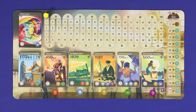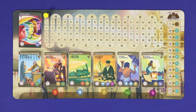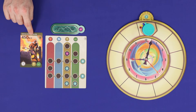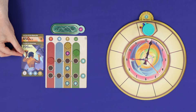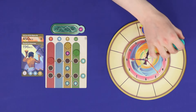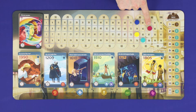In Trekking Through History, players are time-travelling tourists going back through time to experience as much history as they can. Over three days of play, players will choose their historical events and use them to fill their itineraries with point-scoring experiences. They'll build chronologically ordered treks to score bonus points while paying the time cost for each action taken. The player who earns the most points after three rounds of play will win the game.